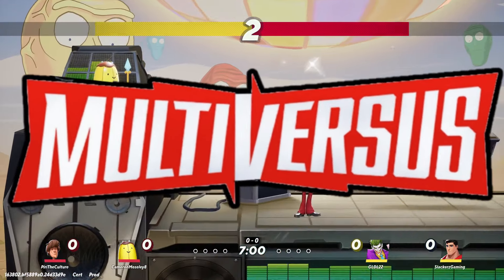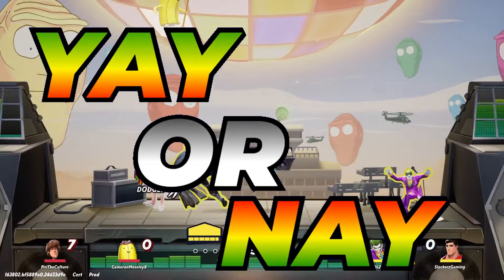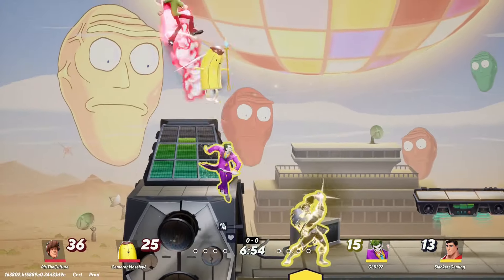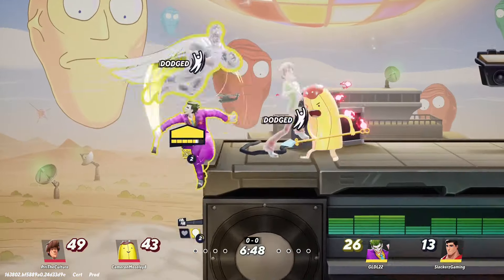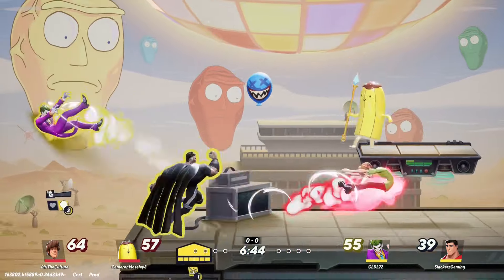Welcome back to the Multiverse's Yay or Nay series. Today we've got a brand new character, like we do every weekend — it is none other than the Fear Eater himself, aka Pennywise the Dancing Clown. We've talked about Pennywise a few times on the channel, but let's throw him into the Yay or Nay series this time around.